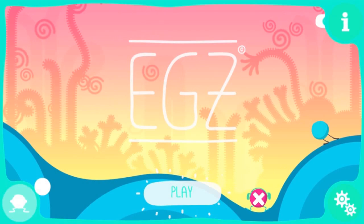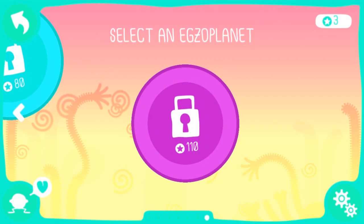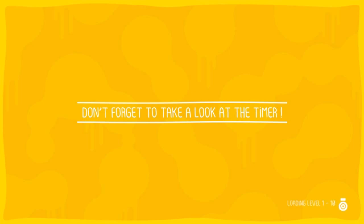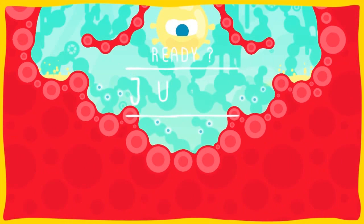One last thing. In Eggs, there are seven worlds and levels. In each world, there's a boss level. Let's see one of them. This is one of the first bosses. We don't know what it is exactly, but we do know that he wants to harm the Eggs. So let's defend ourselves and beat him.